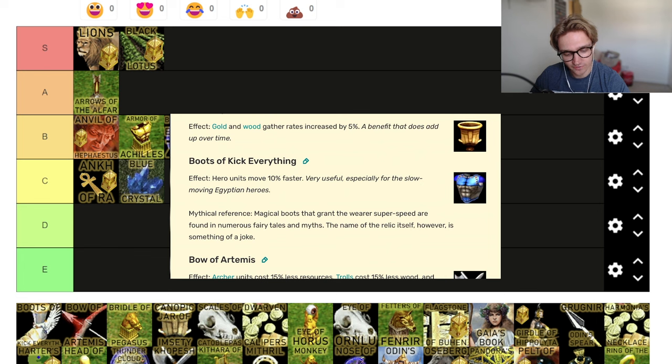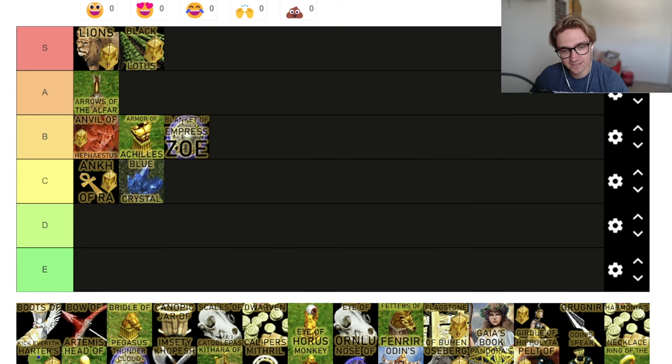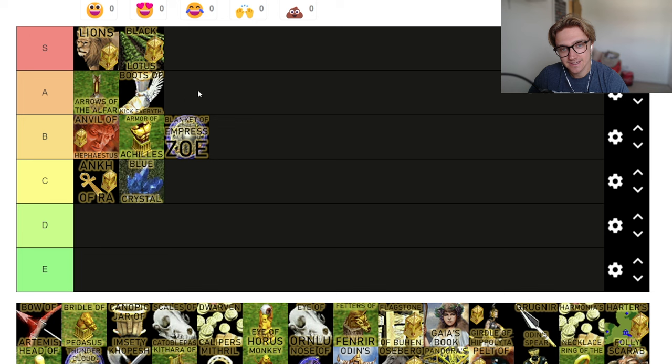Boots Would Kick Everything — hero units move 10% faster. Obviously for Loki this is just S tier. If you're a Loki player and you see this, you have to get it as quickly as possible. And if you're against Loki, you've got to get it so their heroes aren't even faster. For everyone else it's just good anyway — I'd say A tier, S tier if you're Loki. If your Jason moves faster, your Chiron moves even faster. If you're Egyptian, your priests and pharaohs that are really slow just get a boost. It's just straight up good.